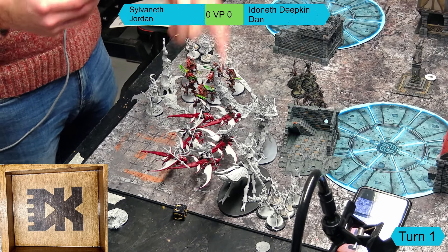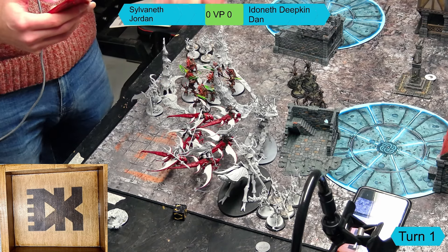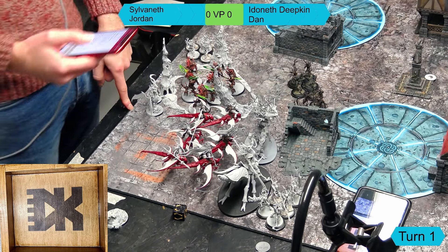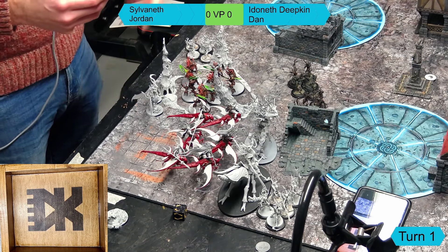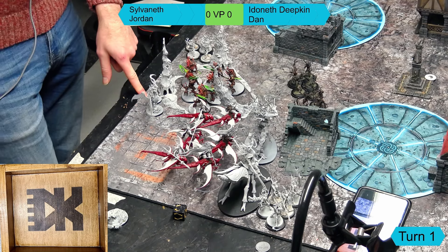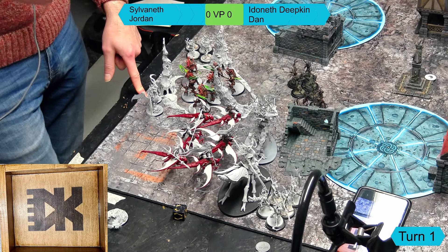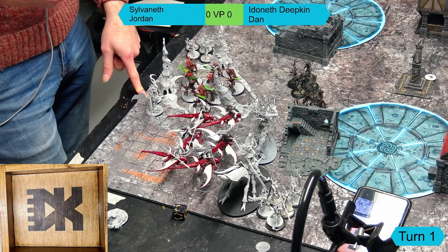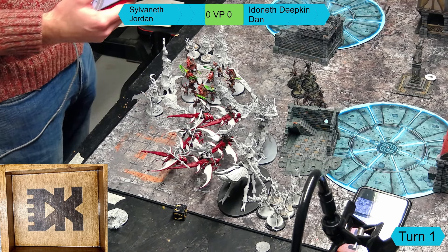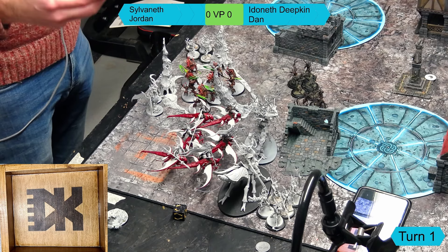We've got Belfinos, who fits into every army - he's got too much utility. We have an Arch-Revenant giving the plus-one wound buff. We have a Branchwitch general hidden behind the tree - she knows Warsinger for plus three inches to move, has the Verdurous Gem, and knows Verdurous Harmony, which is basically an auto-casting spell that can't be unbound. Pretty much all she's there for.